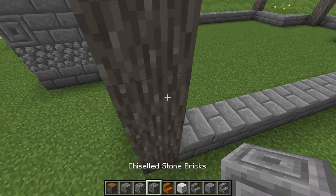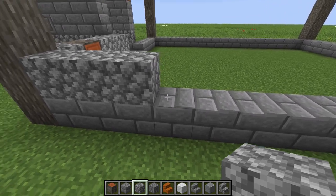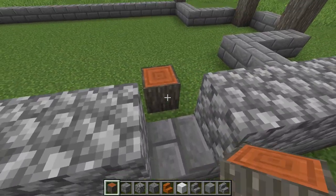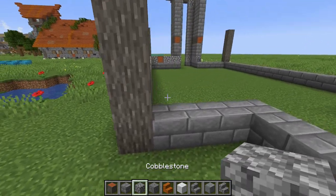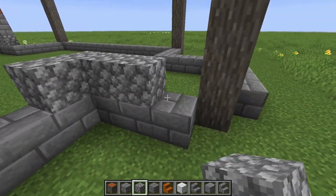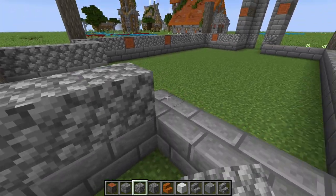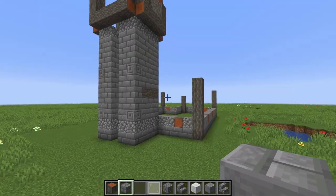Continue around with cobblestone: from this corner one two three then a window, one two three four another window, one two three four another window, one two three. In those window holes add an acacia log sticking out. On the back: one cobblestone, then a window with acacia, more cobblestone all the way around, cobblestone, one stair for the window, and the other side mirrors this side.